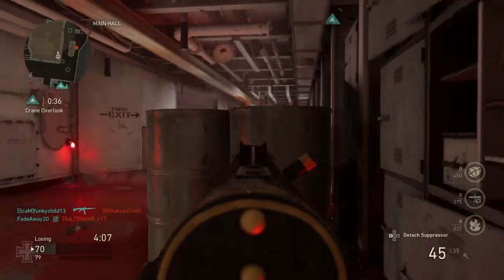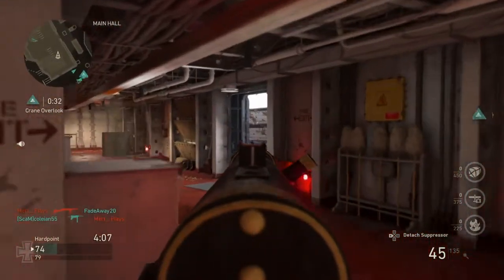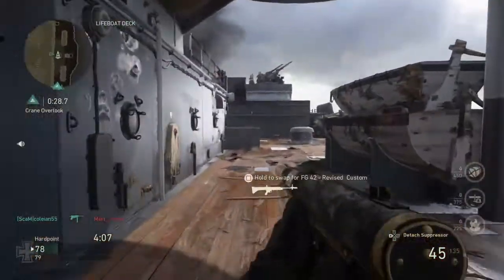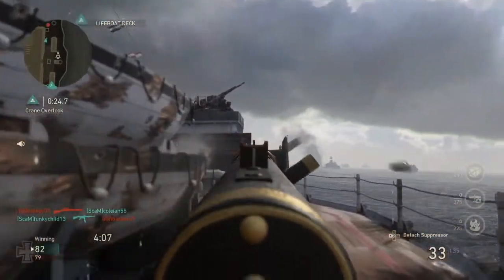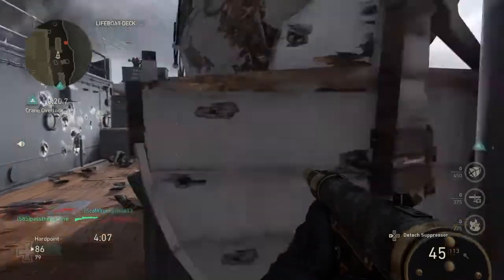In these supply drops, you have a chance at one of the new weapons and their variants. Those weapons are the GPMG LMG, the Sten SMG, the Gewehr 43 Assault Rifle, the Trench Knife, and the Ice Pick. You also have a chance at their new variants as well.